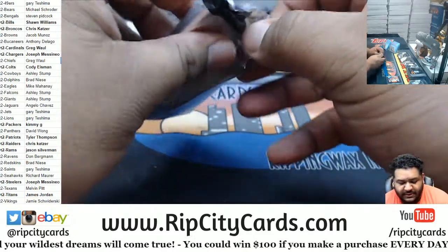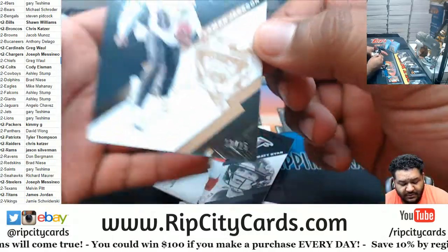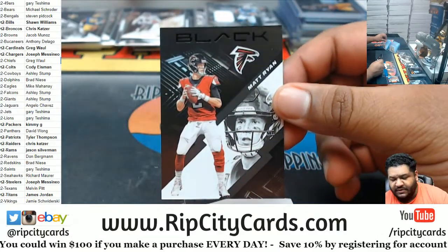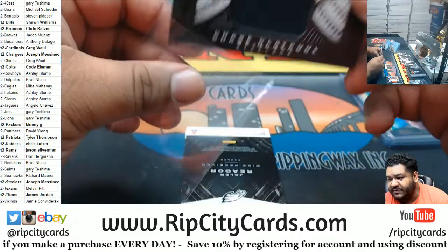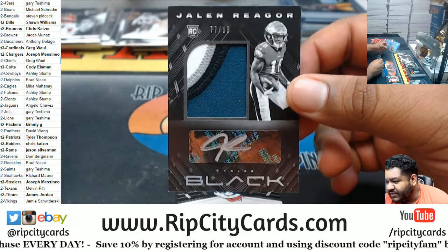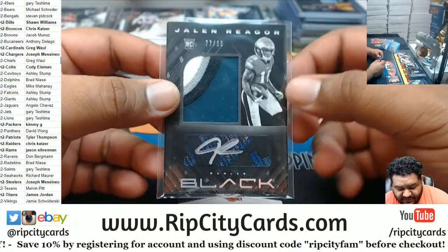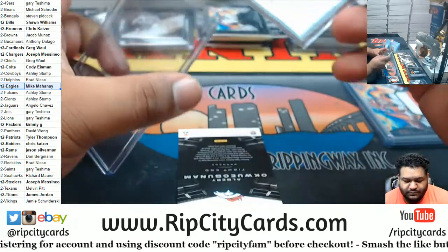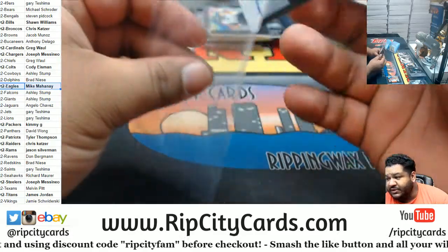Alright, last box — mojo! Good luck everybody. We got Lamar Jackson to 25, Ravens. We got Matt Ryan Falcons base card. Chase Claypool 299 relic, Steelers. Look at that! Maybe you gotta talk dirty to them. 299 nice four-color patch RPA. Jalen Rager, Eagles. And last but not least, Albert Okwuosa Bonham rookie 299, Broncos. And that is gonna do it.